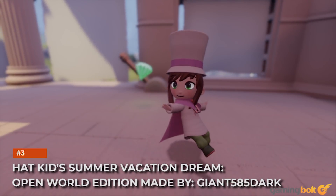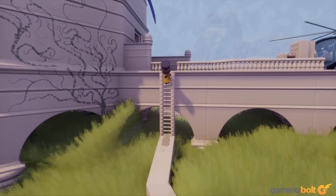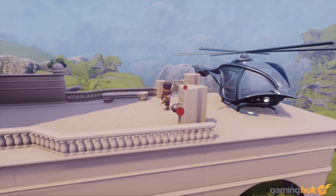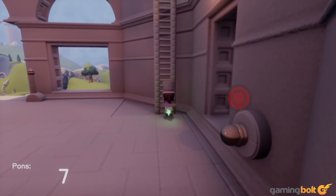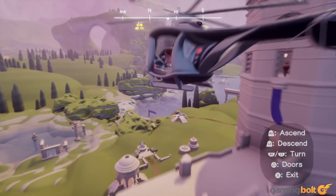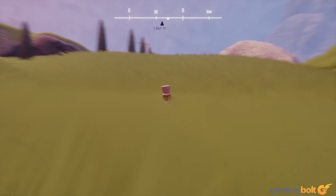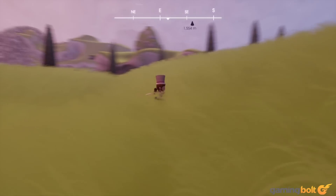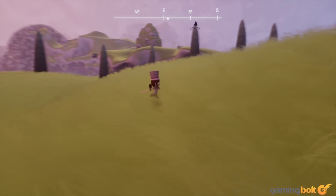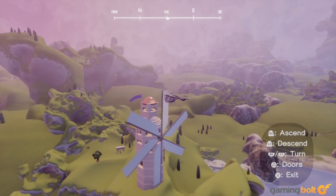Hat Kid's Summer Vacation Dream, Open World Edition, made by Giant585Dark — someone clearly spent a lot of time on this one. It presents you with a large open sandbox to explore and traverse, collecting pips scattered throughout the map. It's a lot like Spyro the Dragon in that regard. You use the pips you collect to purchase vehicles like a scooter or a helicopter. Meanwhile, there are NPCs to meet, side activities like fishing to partake in, and the dangers of nightfall to avoid. There's a lot, and it's an impressive feat — a great showcase of what Dreams can make possible.